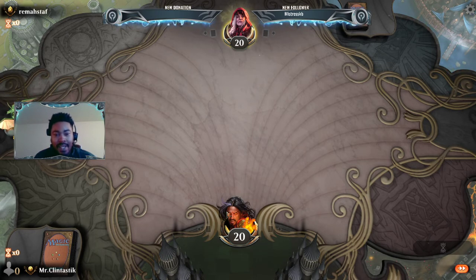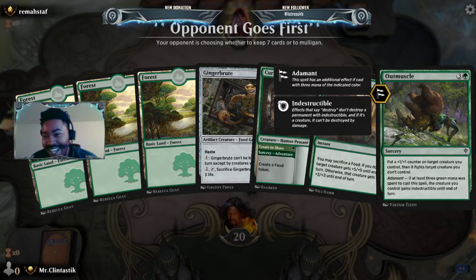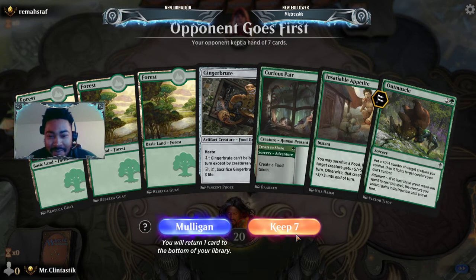Give the opponent a hearty hello. Oh yeah, this hand is awesome, we'll keep it. I never noticed the artwork for Outmuscle — that is insane, like crushing a bear into the ground. That is what we're hoping to do here today — we'll keep seven.